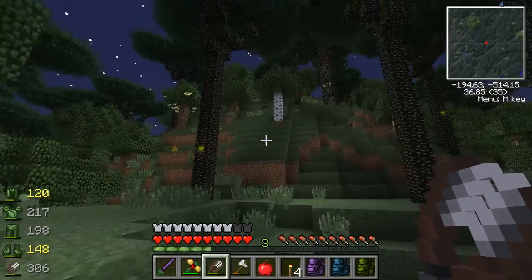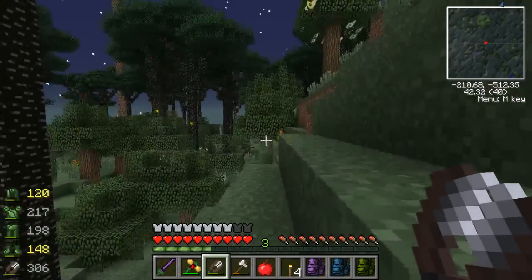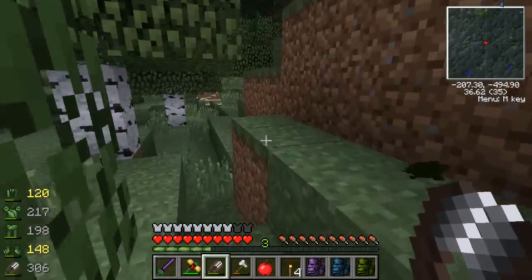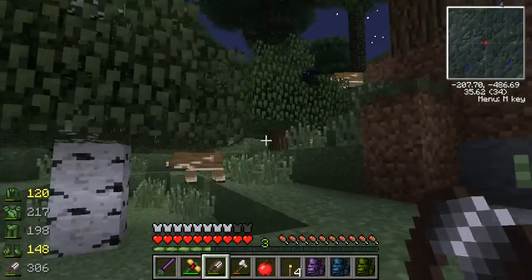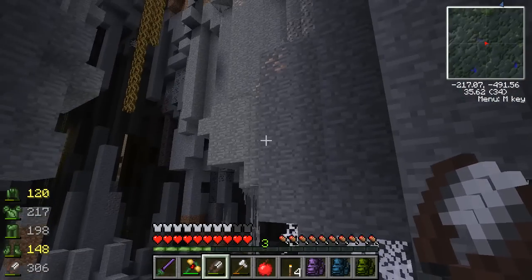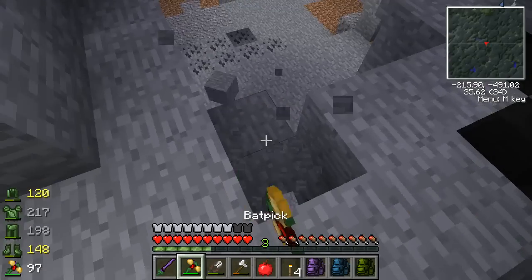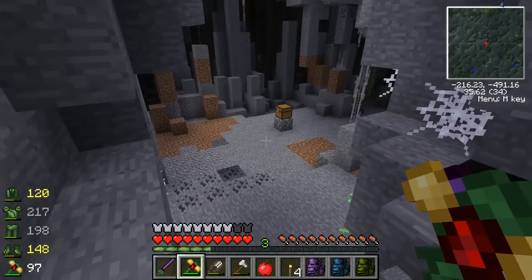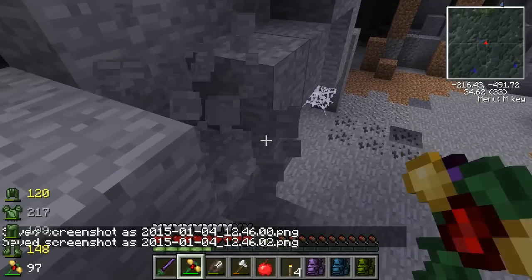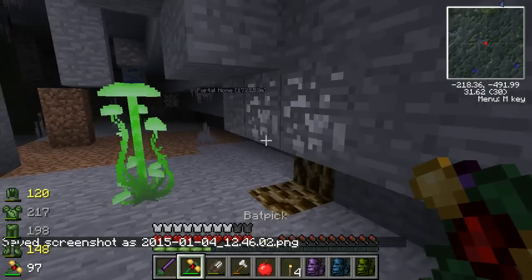Oh my gosh, this is one of the little mine hill things - it sure enough is. Talk about missing treasures. And there's one of the warthogs. Well, let's go check - I feel like this is a trap. Doesn't this look like a trap? Let's make a little way to get down. I can't open that because - oh, so much string. I'm going to throw down a torch.